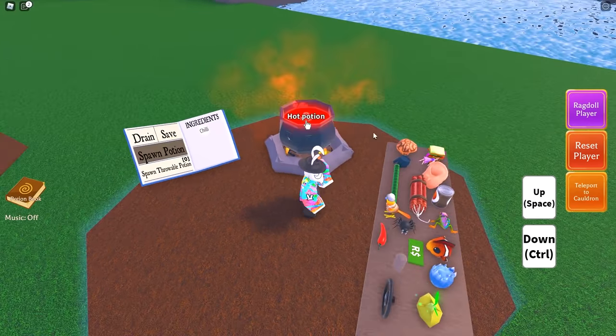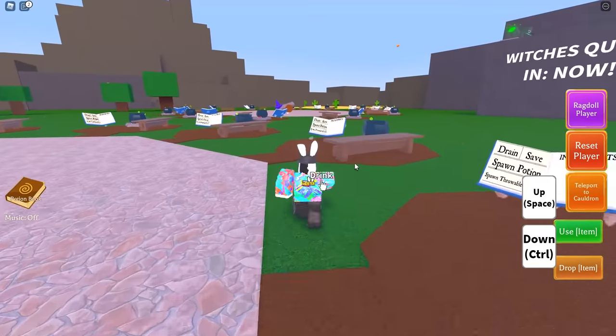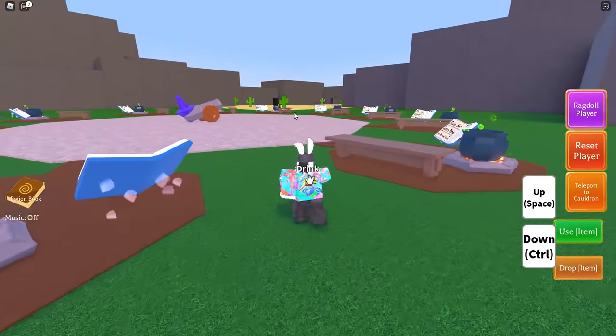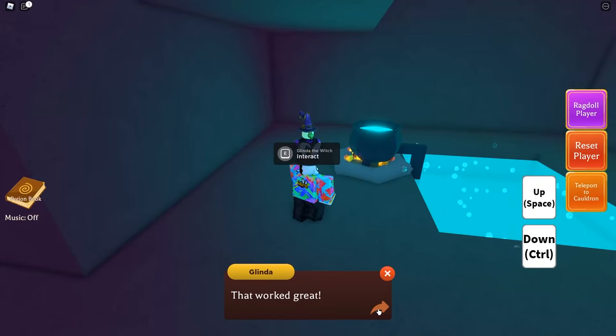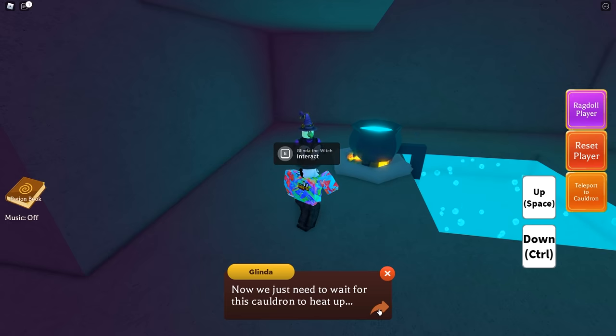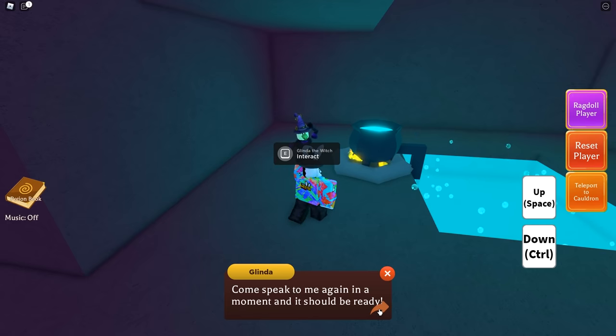At this point it's just as simple as going back to your cauldron, grab a chili, dump it inside, spawn the potion — which should be a hot potion — and make your way back to the location. Interact with Glinda again and say 'will this potion help?' She says: 'Let me see. That worked great, now we just need to wait for this cauldron to heat up. Come speak to me again in a moment and it should be ready.'